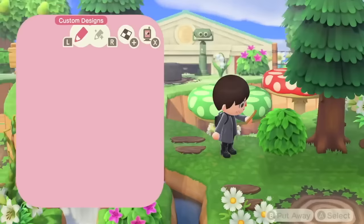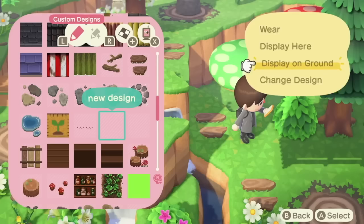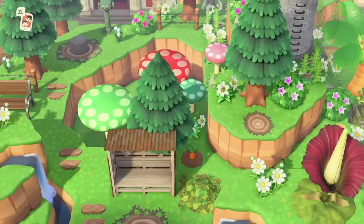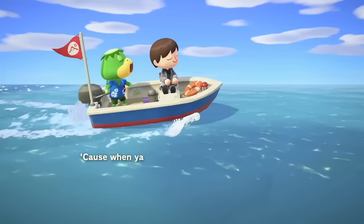You can use transparent patterns to prevent things from growing on the ground — this could be weeds, fossils appearing, flowers, you name it. The transparent patterns won't look ugly because you can't see them. For example, I always put transparent patterns behind my trees since it's easy to lose things that grow there. This can also really help you stop the infestation of flowers on your island.